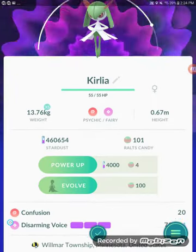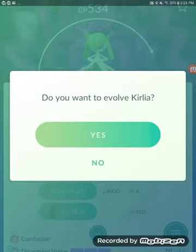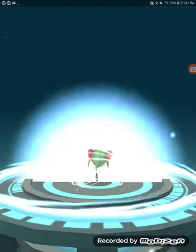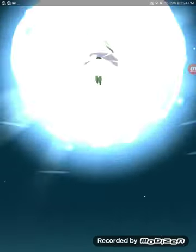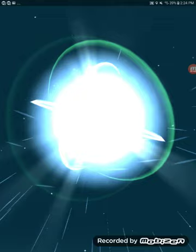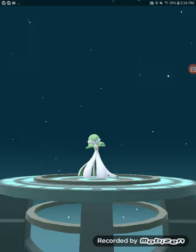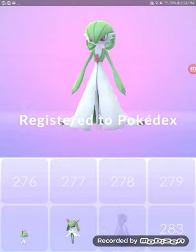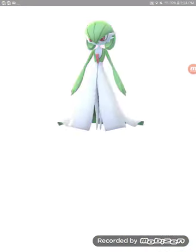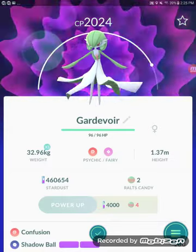How did I get an extra candy? The moveset we want is Dazzling Gleam and Confusion. Oh, I'm so excited — I wanted this so bad! Yes! Gardevoir! Confusion and Dazzling Gleam. Or not — I got Confusion but not Dazzling Gleam. I can get Dazzling Gleam though, no problem.